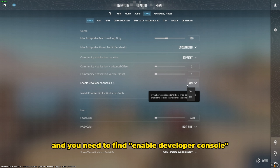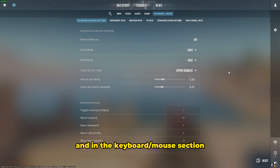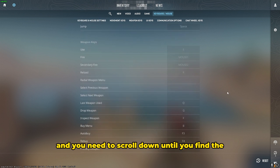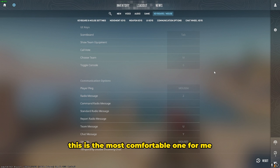Find 'Enable Developer Console' and make sure you turn this on. In the keyboard/mouse section, scroll down until you find 'Toggle Console' and click on it. Set it to a key — I personally use tilde (the zero key), this is the most comfortable one for me, most players use this.